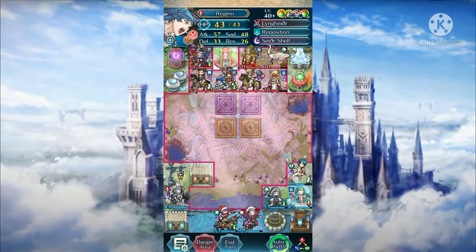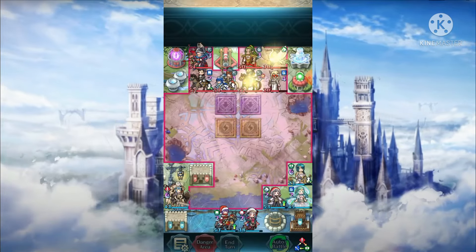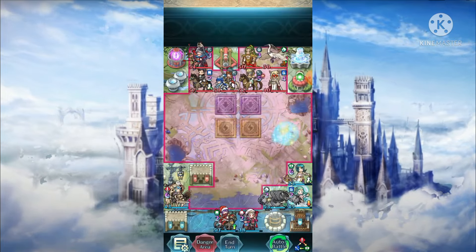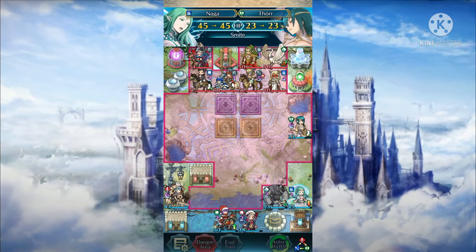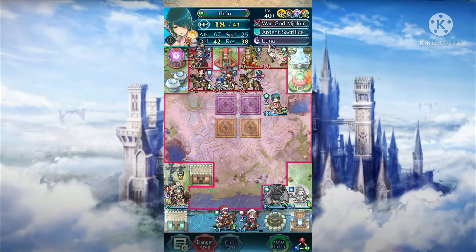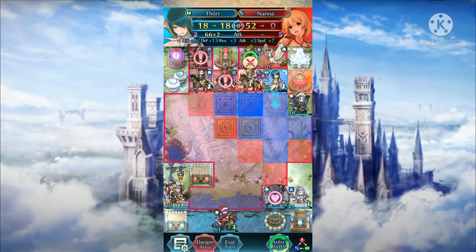I will obviously show you in the near future some fancy Guildforce plays using ranged units as first attackers, although it is kind of weak against Farsafe, obviously. The point of this video is to show you that even if Tor doesn't get an extra action, and even if your opponent doesn't use near-save, you can still perform this Guildforce as you would do normally.